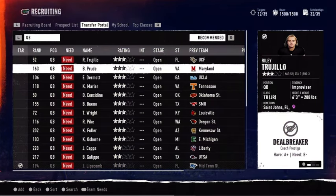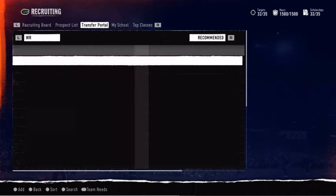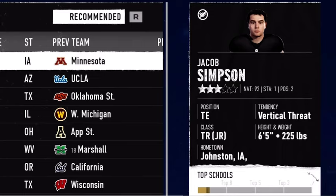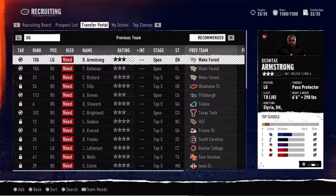It's crucial to keep an eye on the transfer portal when it opens in the offseason to round out your roster with talent you couldn't land from recruiting. Add portal prospects to your board just like you would with recruiting, but expect quick decisions as transfers have a shorter timeline to land a new home.